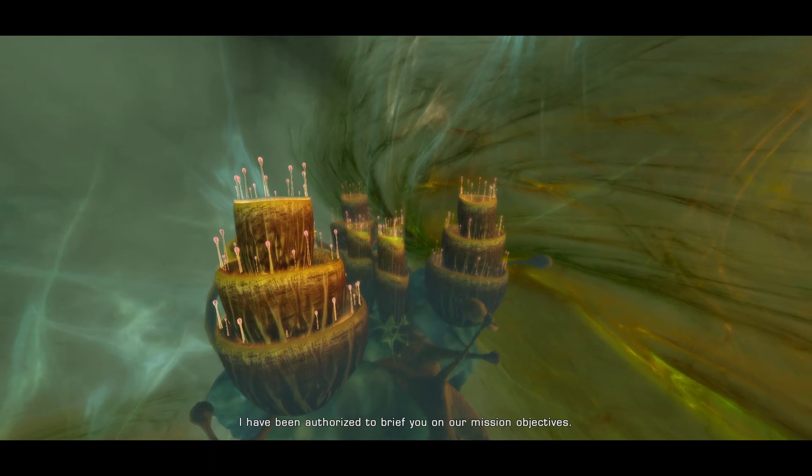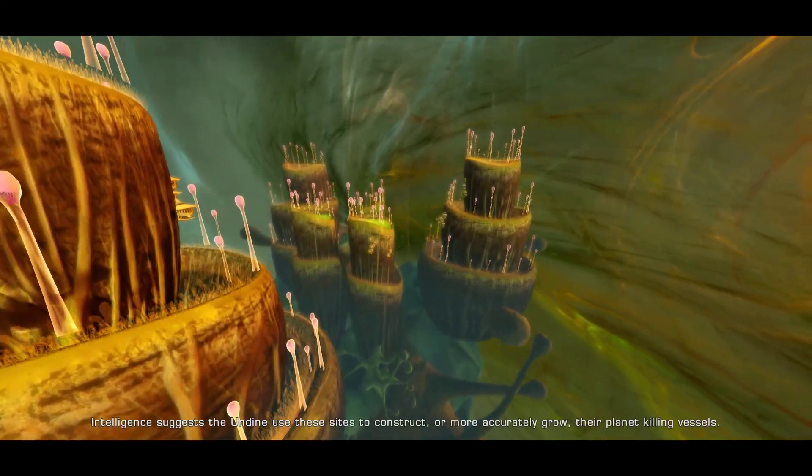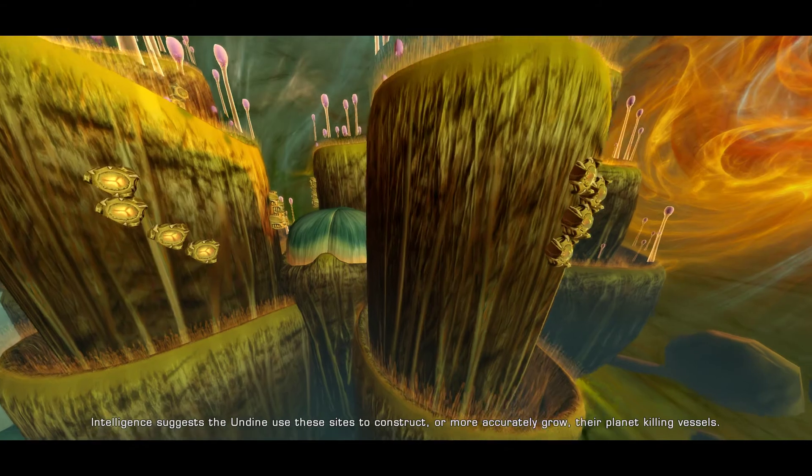I have been authorized to brief you on our mission objectives. This is a typical Undine shipyard. Intelligence suggests that the Undine use these sites to construct, or more accurately, grow their planet-killing vessels.